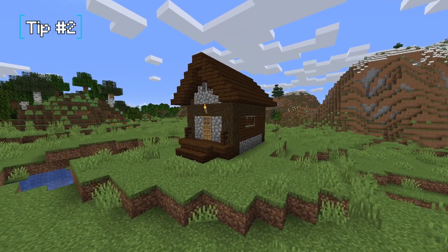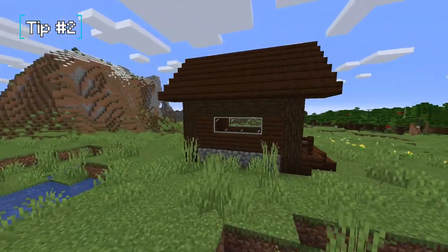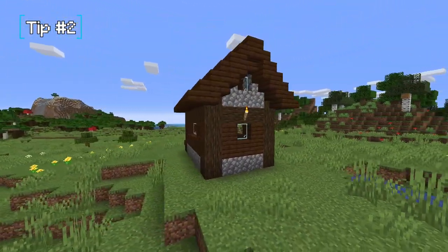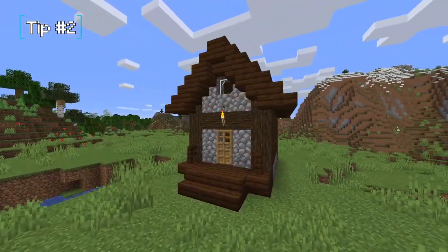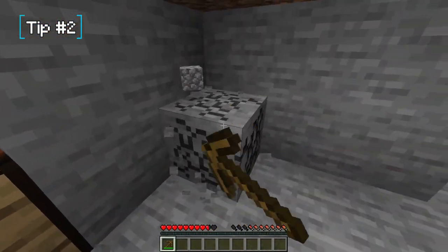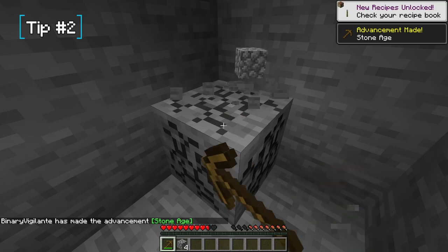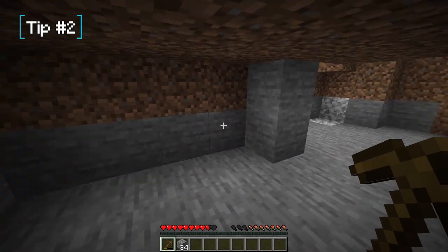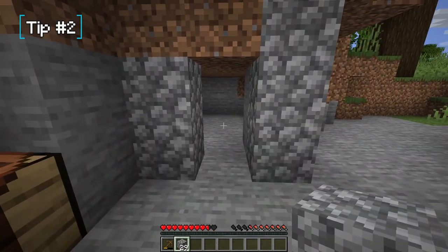Tip number two: your starter base does not have to be a fancy house. If you want something quick that gets you a safe place fast, dig into a wall. You need stone tools and a furnace anyway, so you need around 32 cobblestone — that's enough to make a good-sized hole where you can stay with your furnace, crafting table, and bed.